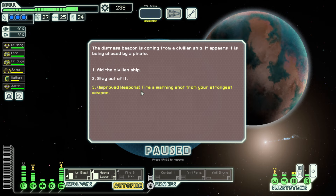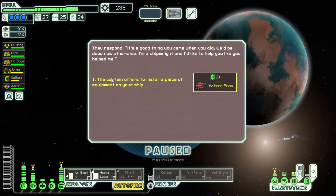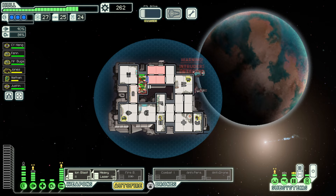Improved weapons — I fire a warning shot from our strongest weapon, the pilot wasn't looking for a fight. 'It's a good thing you came when you did, we'd be dead now otherwise — I'd like to help you the way you helped me.' So we scared off some pirates and got a free halberd beam that we're probably never going to use because it's too expensive, but we can sell it — it's a very sellable commodity.